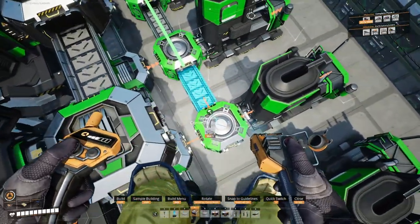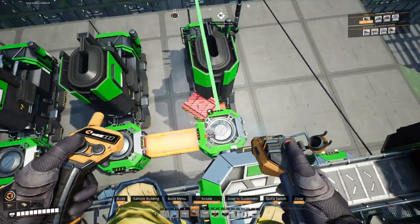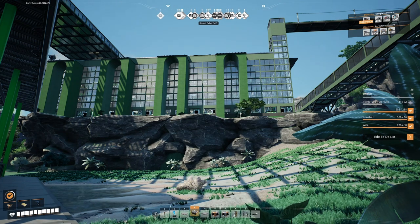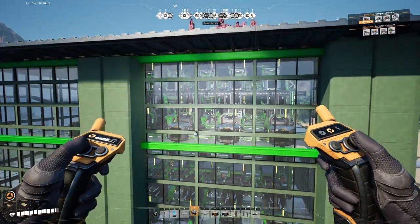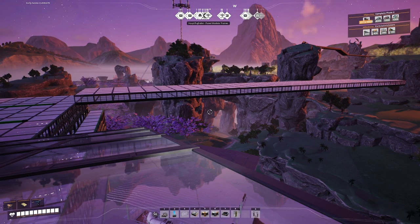Just 34 smelters, 11 foundries, 69 constructors, and 28 assemblers. All of this is going to take a lot of space. My plan is to bring in the stators and the AI limiters and bring them together in the middle and make the electromagnetic control rods on a sky bridge between the two buildings and then put a drone port on top.